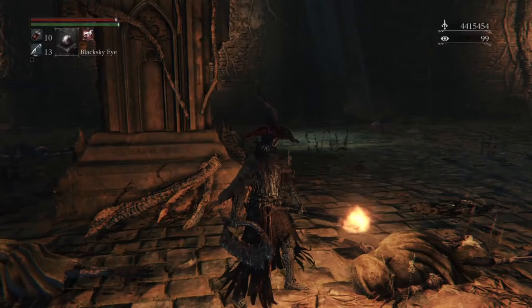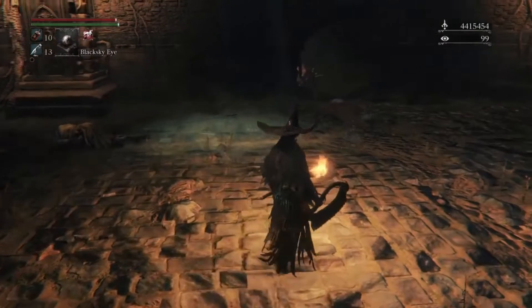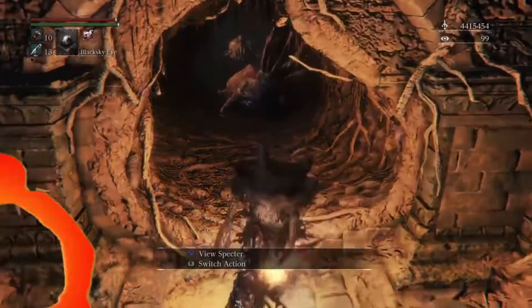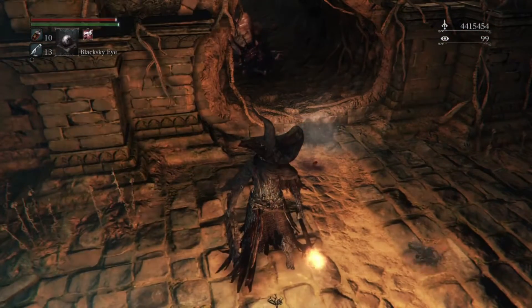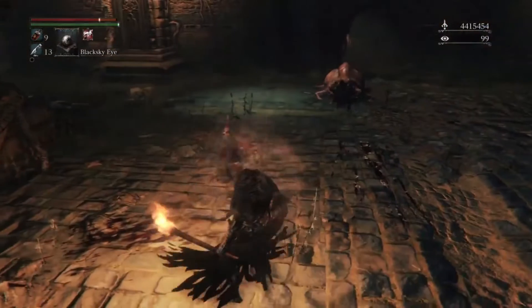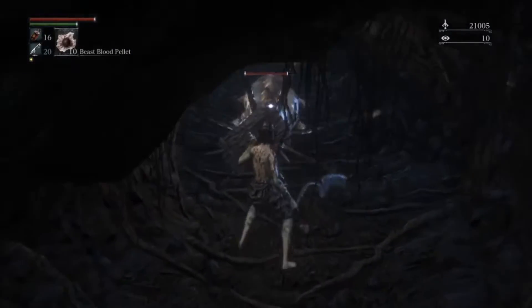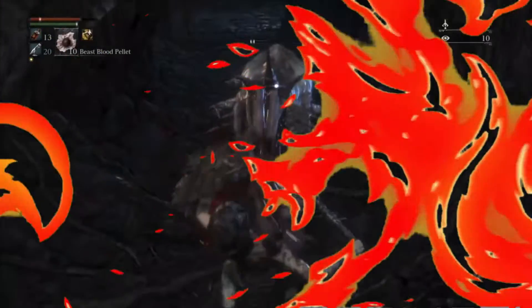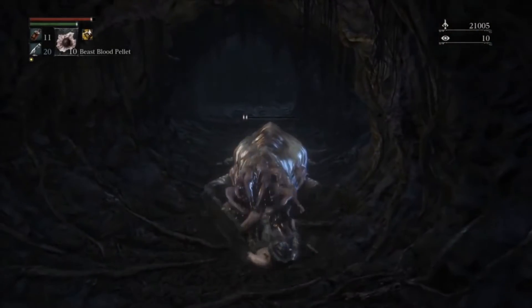Number 8: Labyrinth Mole from Bloodborne. Due to the Chalice Dungeon's element in Bloodborne, it's possible to access creatures and bosses that have been cut from the game. But one of the weirdest creatures, which was not a bug and not a chunk of chopped content, is just a monster that many of you might not have seen because of its rarity. The Labyrinth Mole is a horrible toot-shaped piece of flesh with tentacles and a beak-like mouth that slithers out of the doors on both sides of its body.